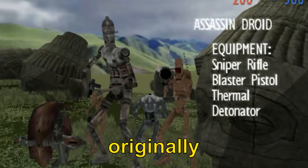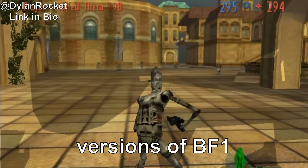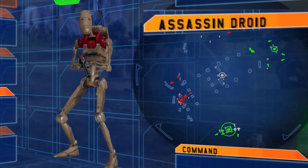Did you know that the Droid Sniper originally used the Assassin Droid IG-88's model in the early versions of Battlefront 1? Although this was later changed to the standard B1 unit, the name stayed the exact same.